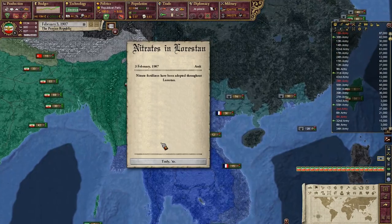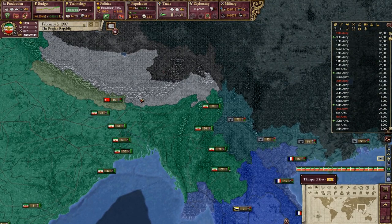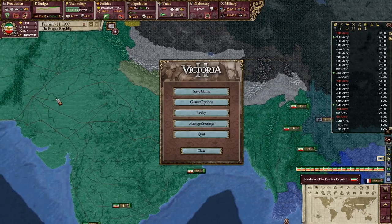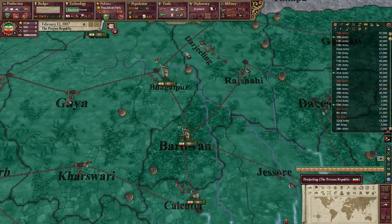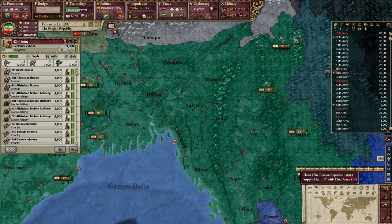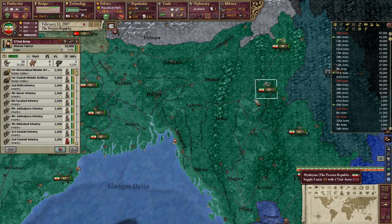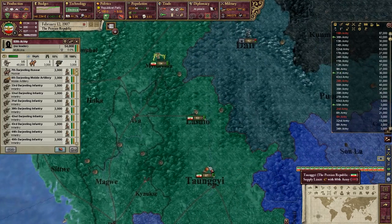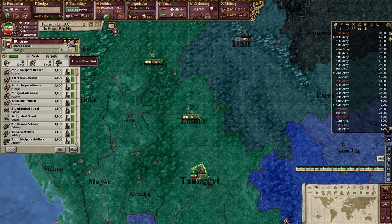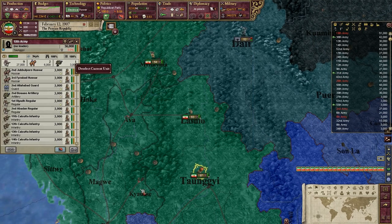Independence rebels — huh? Nitrates in Loristan. If they got independence, I'd lose prestige, so I don't really want that to happen. How much trouble am I expecting over here? That's a good question. I wonder if it's enough to build forts.